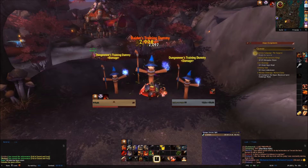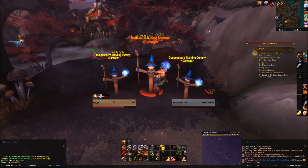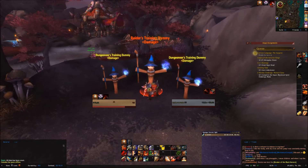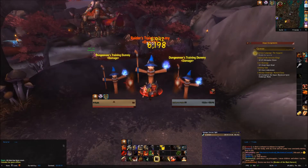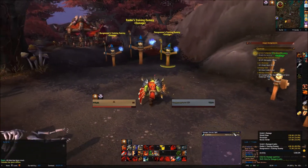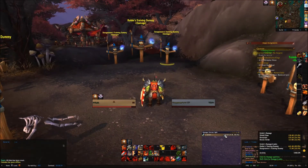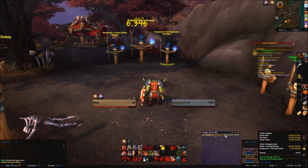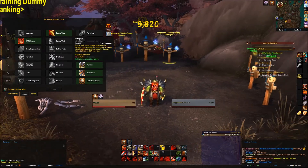We'll see how item scaling goes when the raids release. I'm really hoping they fix Fury because I absolutely love Fury. Alright, 14k isn't bad. I'm surprised that Shield Slam does the most damage — it's Shield Slam at 20% of your damage, Devastate at 16%, and Heroic Strike at 16.4%. Maybe it might even be worth taking Heavy Repercussions.